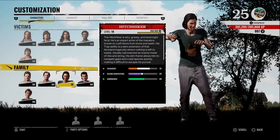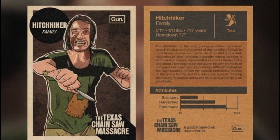My hitchhiker build is all based on endurance and stamina, because he can go through gaps in the walls and crawl spaces. When he finds a victim, I want to keep on them and not lose line of sight. I'm like a snake in the grass — I'm going to keep pressure on the victims. I'm going to gain speed through these gaps in the wall. This is what this build is all about.